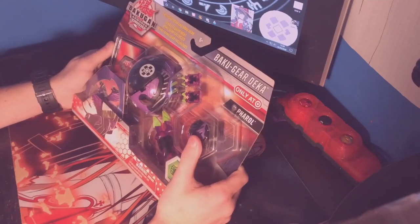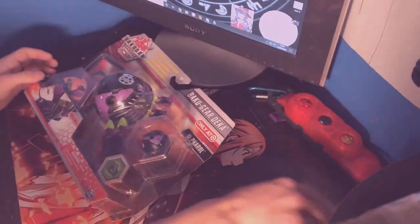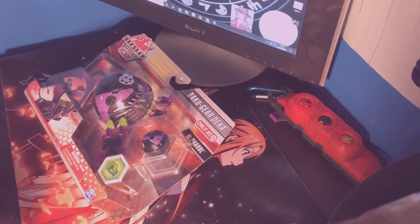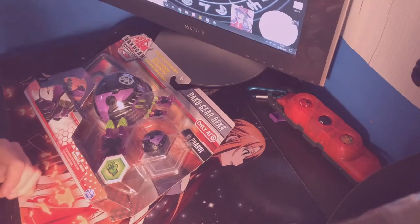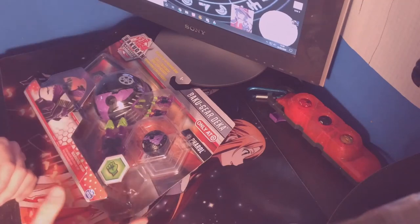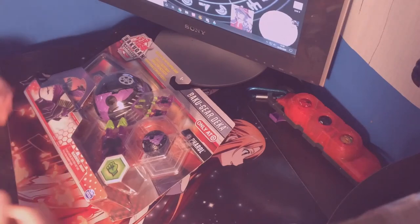I had to wait like an hour to open this, because I had a friend come over to pick some money up. We're going to do more than an unboxing though. I'm going to quickly go over the Shields of Astroya Darkest Pyrus Oralist deck that I picked up over a month ago. I have the Bakugan and the other cards with me currently, so I'll quickly go through it after the Bakugan Dekka.